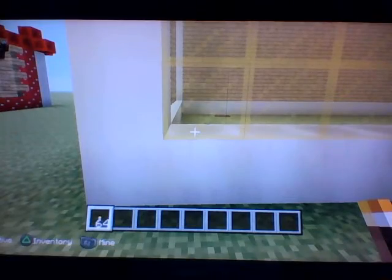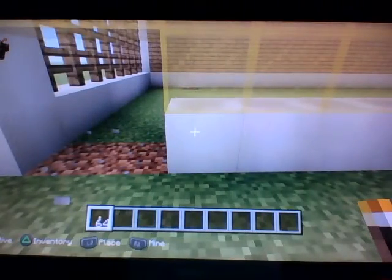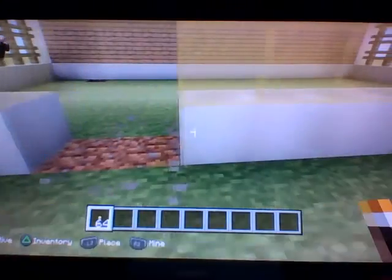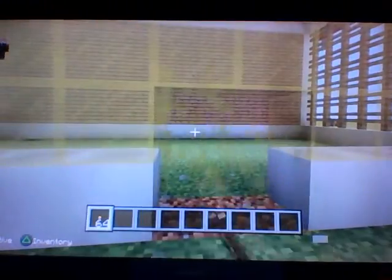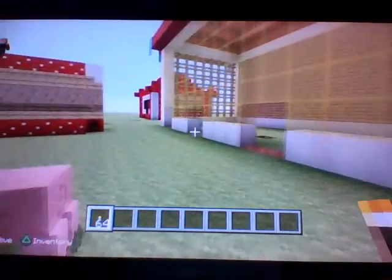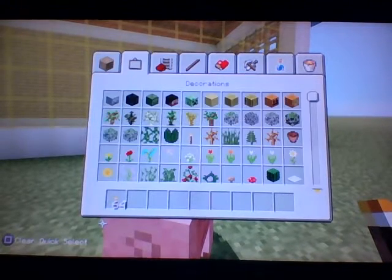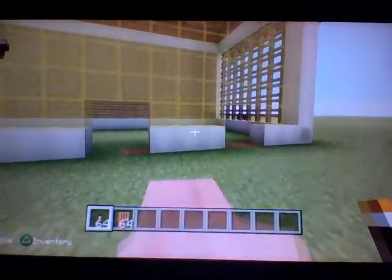I'm going to have double doors here. And there we go. In the last episode I said we were going to use these Acer doors. Let's put these down. We had to do the floor first, and we'll be doing the floor with quartz.